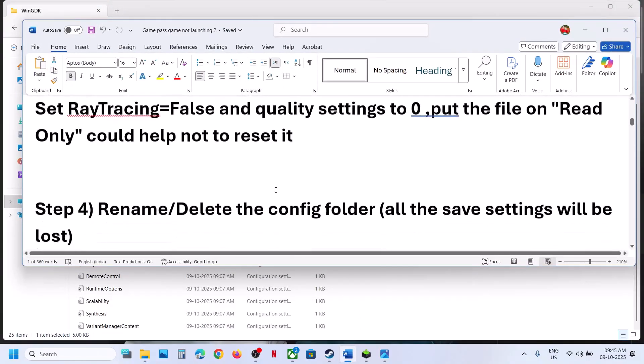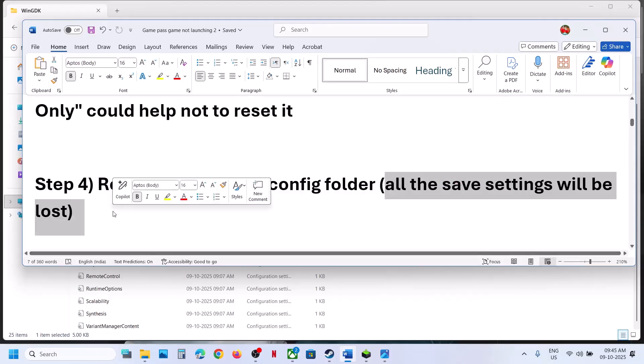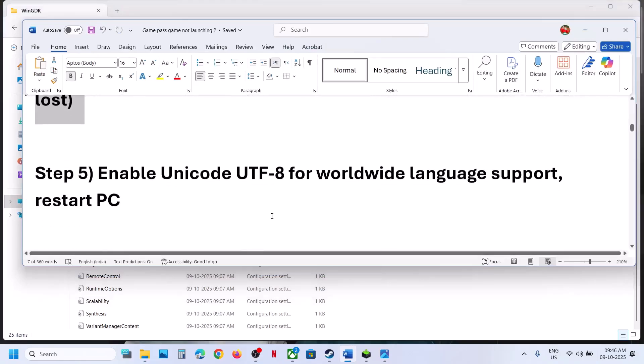The next step is to rename or delete the config folder. When you rename or delete it, all saved settings will be lost and you have to start from scratch. Go to the same location, right-click, and rename or delete the config folder. Relaunch the game and check.